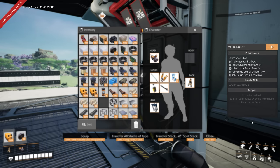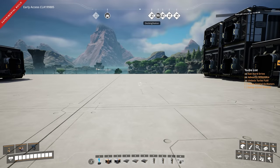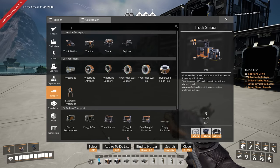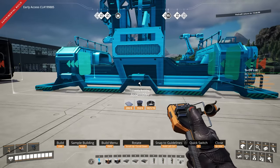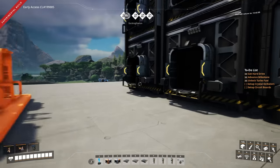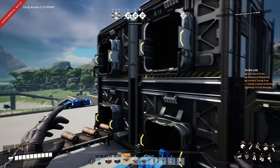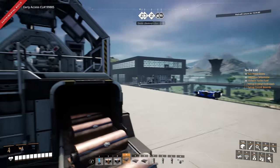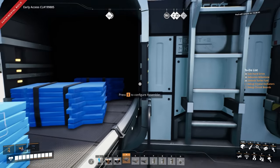Advance milestone — done. Unlock turbo fuel — we've done that as well. Set up crystal oscillators. I want to build it up here. I also need to set up circuit boards. Circuit boards is an easy one — the assembler, we had it many episodes ago, I deleted it, we'll just put it back. In between episodes I basically just ran ahead and gathered all the plastic and copper sheeting. This storage is almost full of plastic — everything I had in store at the time — and it's heading into the assembler. So this is just going to make circuit boards in the background for me: four plastic, 15 copper sheets.